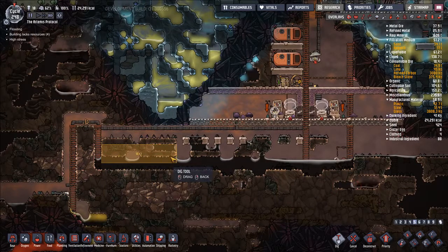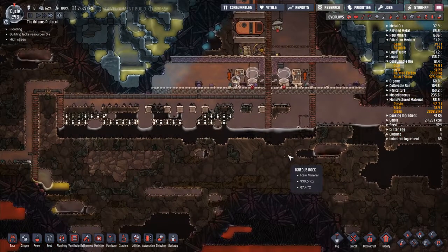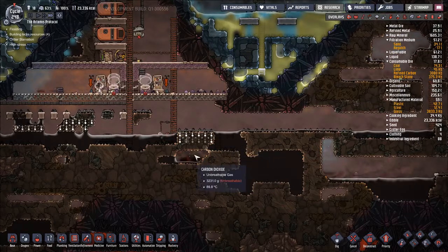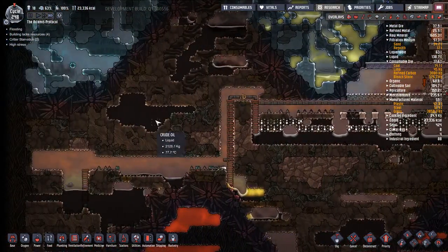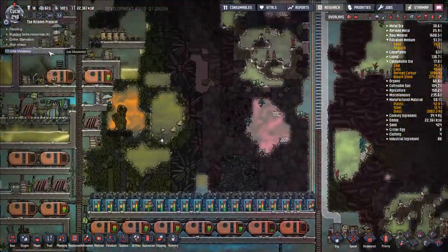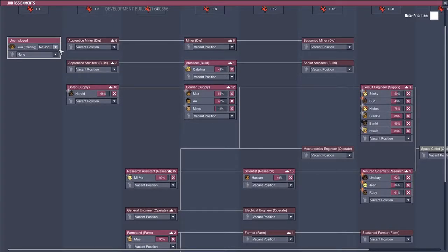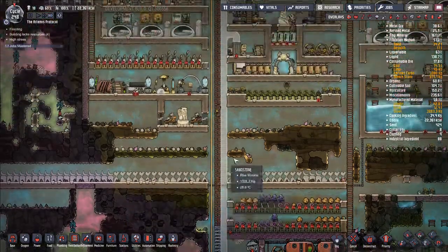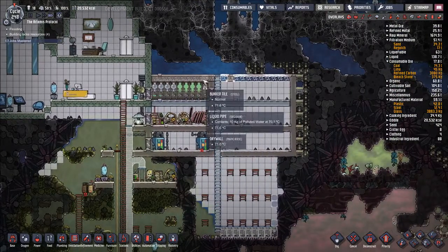Let's streamline a little bit of this area here as well. Let's dig out all of this. What are these temperatures like? These are fine. Eventually we're going to have to use these oil reservoirs to create a lot of the oil as well, because I don't think that slicksters alone will keep up with our needs — we just don't generate enough CO2 to keep them going. Let's set Exosuit Engineer for sure. We're going to want to start training up some architects and whatnot as well, but for now this is fine.